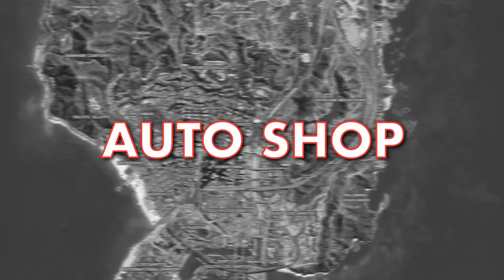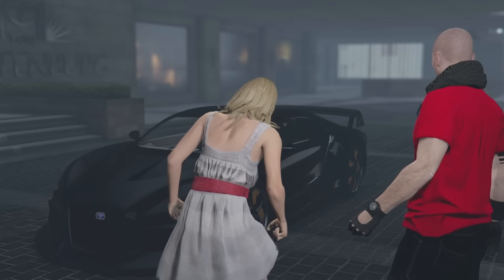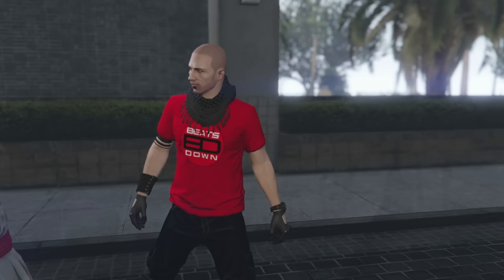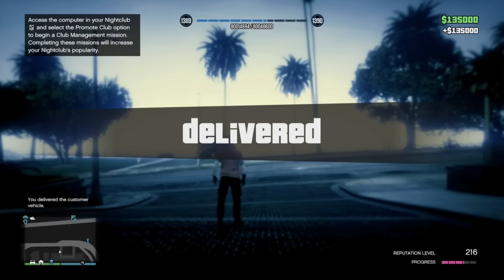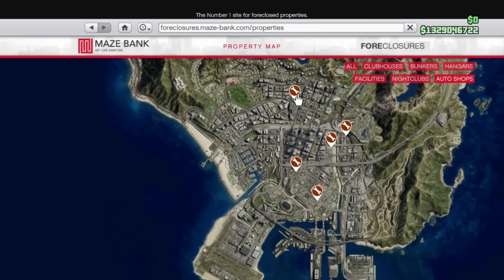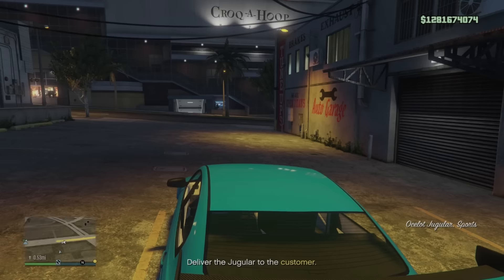There are two main sides to earning money from the Auto Shop: completing the fun mini-heist robbery contracts, and modifying cars then delivering them back to the customer for a nice profit. The best overall location is Burton — it's the closest to everyone's favorite contract, the Onion Suppository.